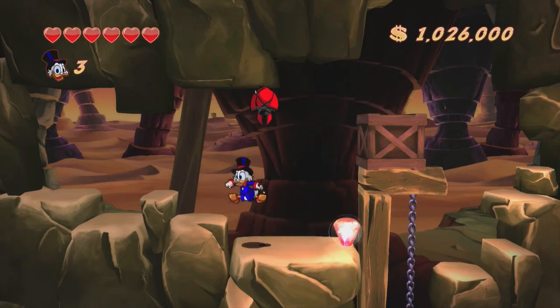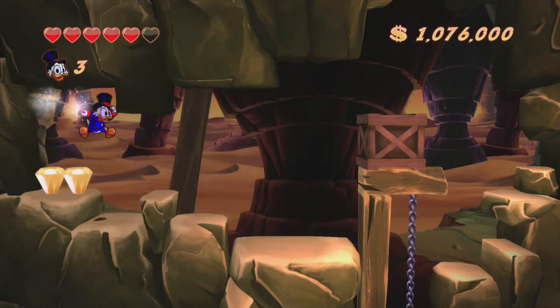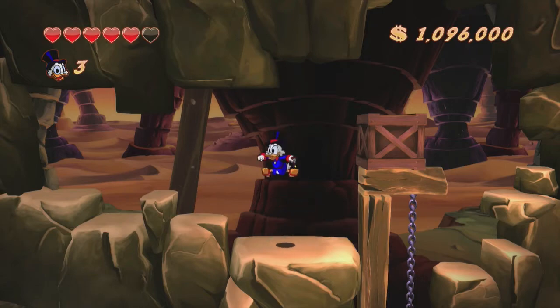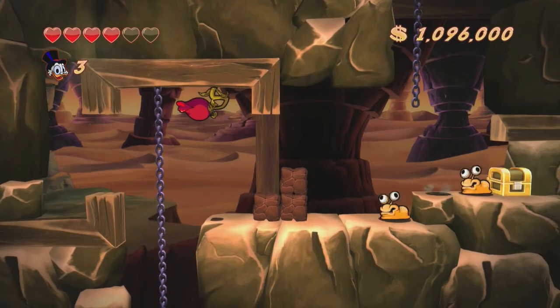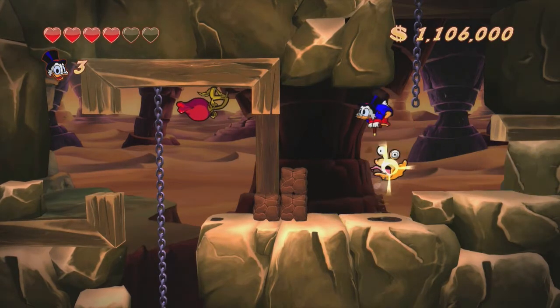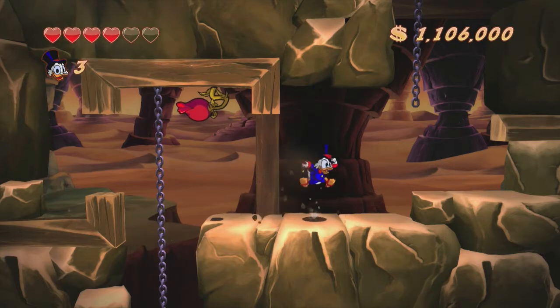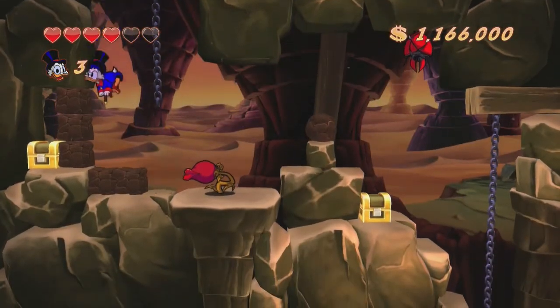You could fall back down, but if you want to collect more money, you can work your way across over here. There are just a couple more little gem things right here - every little gem counts if you're Scrooge McDuck. Then pogo on those guys, and you can see right there there are a couple more little gems. Fall back down.